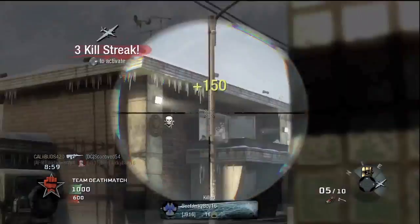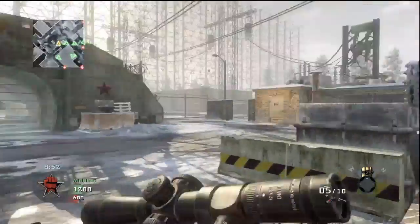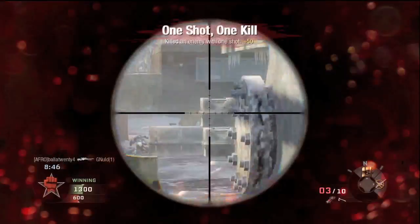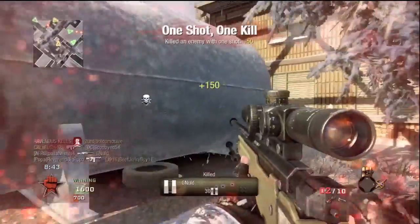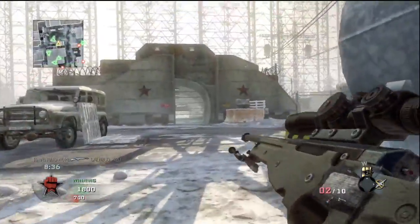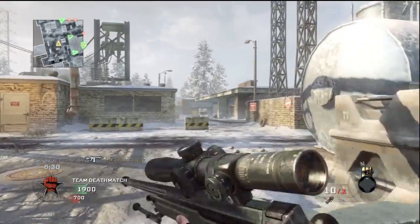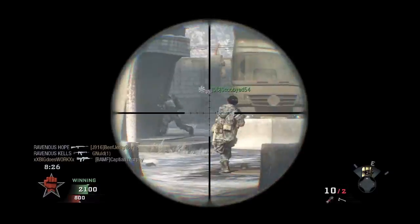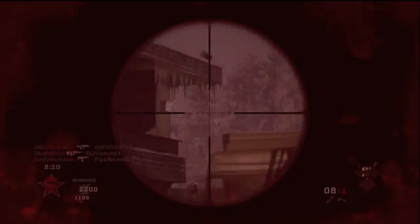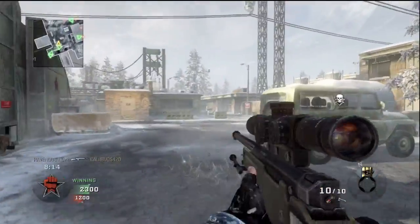As far as the styles of sniping, the three main styles you'll see most often: first, you have the camper in the back of the map, hiding with Ghost, aiming down sight the whole time, just picking people off when he gets the opportunity but not doing a whole lot. The second is a fairly tactical sniper — still defensive but moving, patrolling an area, trying to lock down and secure a spot, making everybody maneuver around them.